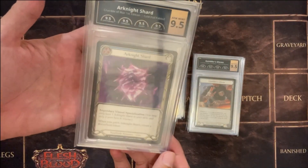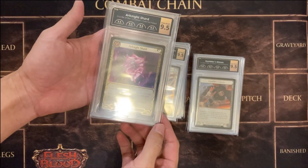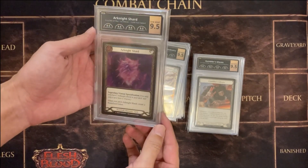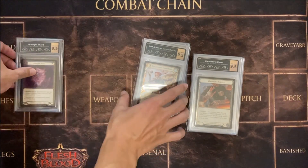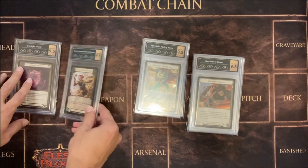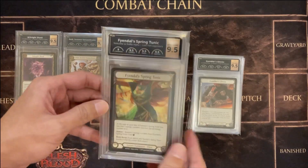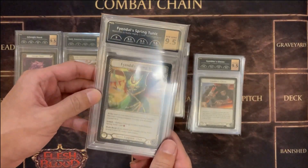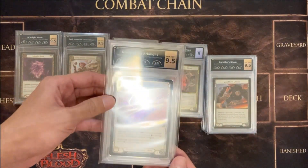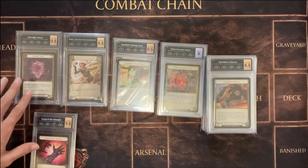This is one of the first. Oh my god, the reflection. You can see a 9.5 Arknight Shard. Coal for a Dash, also 9.5. Coal for a Tunic, 9.5. Got Grass of the Arknight. He's got some really good stuff.